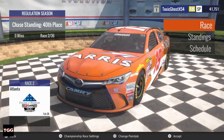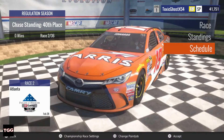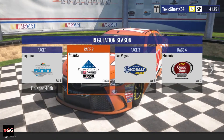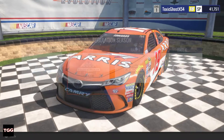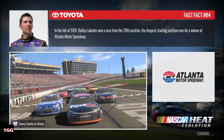We're going to roll in here in the Folds of Honor Quick Trip 500 in just a minute. If you remember last week, we did the Daytona 500 and we didn't fare so well — we finished 40th. Looking for a better finish here at Atlanta, hopefully we can do a lot better. I like mile-and-a-halfs, they're pretty good to me sometimes. Sometimes they're pretty terrible and I die a lot.